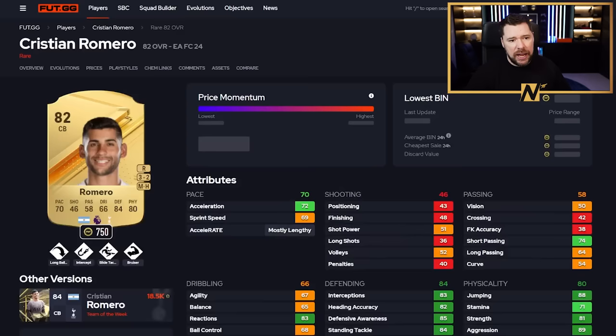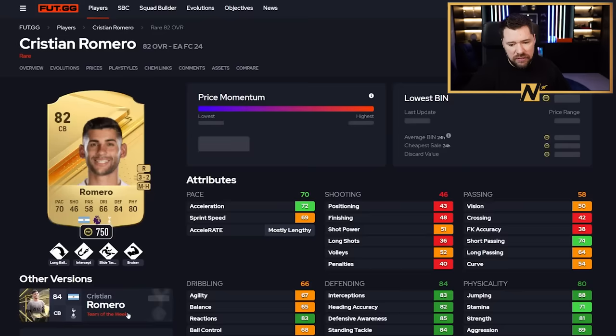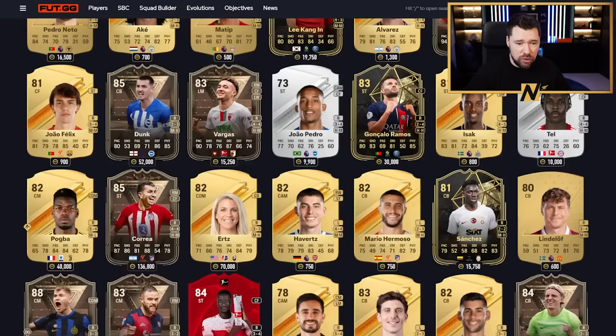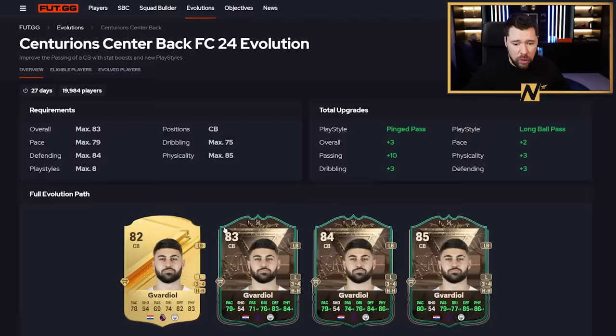And then Romero - the problem with Romero is he has already got an inform that is a boost very similar, probably even bigger. So I wouldn't really go with Romero personally. Those are the default cards as good options for upgrades, but there are some fantastic chain upgrade options available as well.